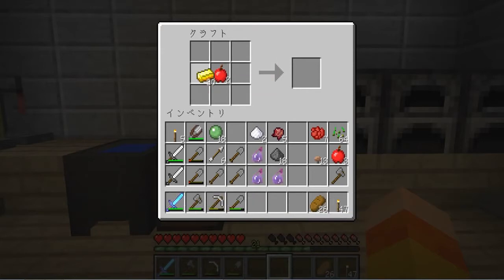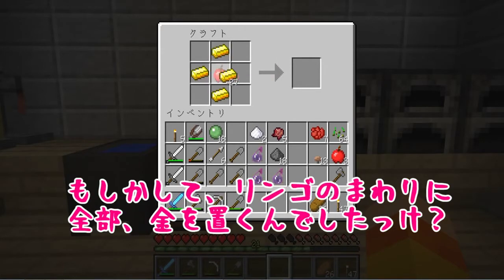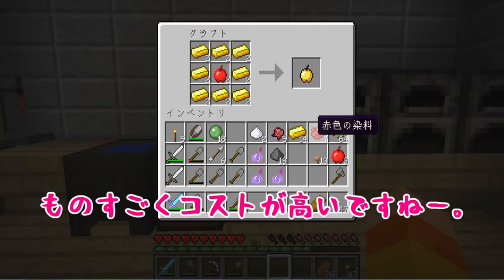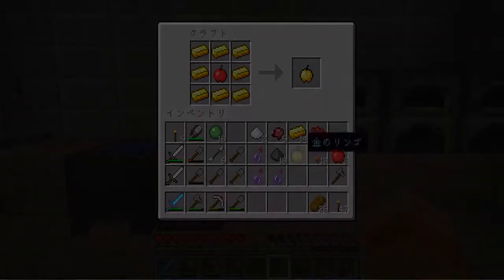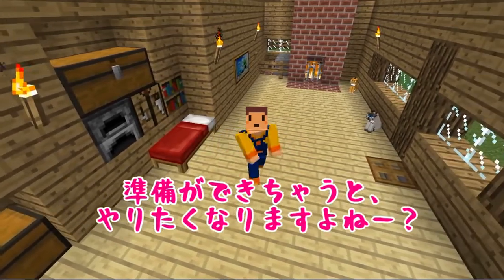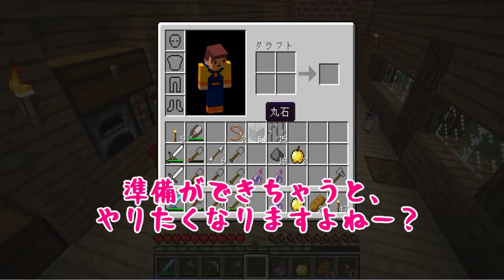村人ゾンビに、このポーションをぶつけて金のリンゴを使うと治療できるはずです。次は金のリンゴを作ります。えーと、どうやって作るんだっけ？もしかして、リンゴの周りに全部金を置くんでしたっけ？おお、できたけど、ものすごくコストが高いですね。とりあえず村人ゾンビさんの治療の準備ができました。